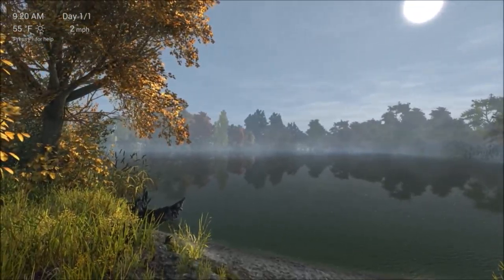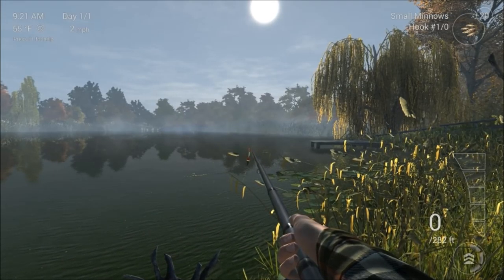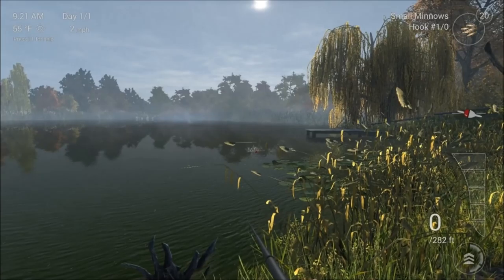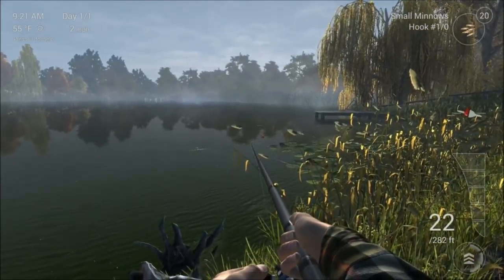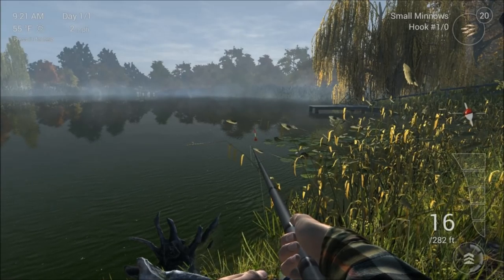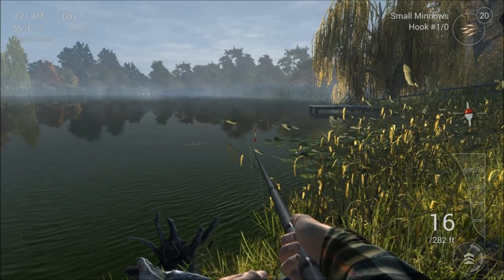So here we are, nice and sunny, willow tree on my right, bulrushes on my left. I'll choose these lily pads — this is often a very good area for live baiting with little minnows. You do get a lot of pike mainly though, so it can be a nuisance if you're trying to get the Trophy Perch. I'm fishing quite close in, only about 16 feet, just right on the edge of the lily pads.